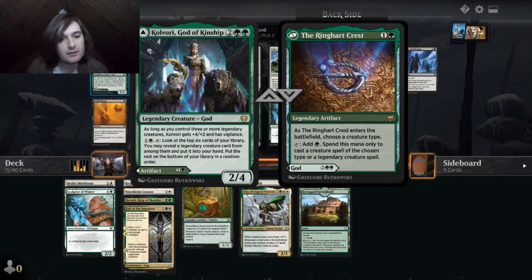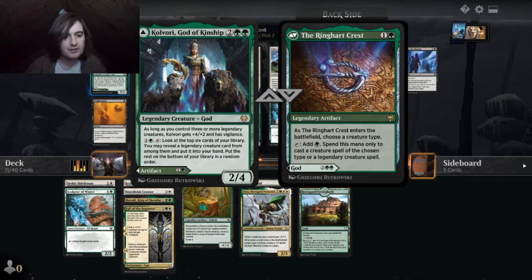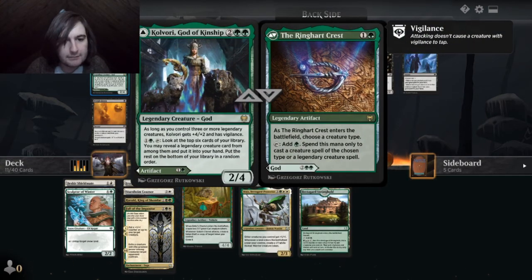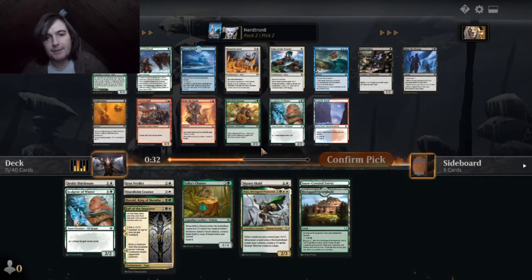I do like gods. As long as you control three or more legendary creatures, it gets plus four, plus two, and has vigilance — so it's a 6-6. Look at the top six cards in your library, you may reveal a legendary creature card from among them, put it into your hand, put the rest on the bottom. So this is a four-mana 2-4. That goes good with — it's only creatures, right? Yeah. Oh, but the vehicle becomes a creature. Not bad.